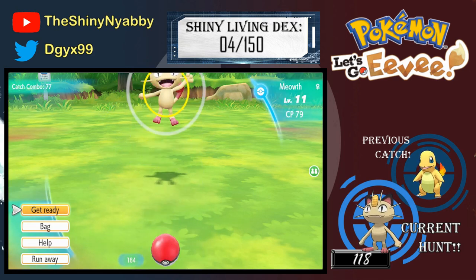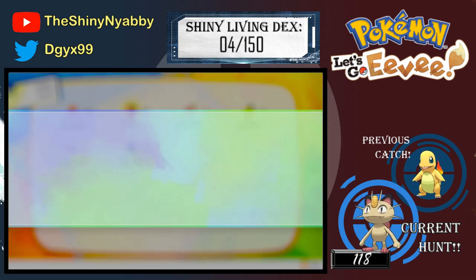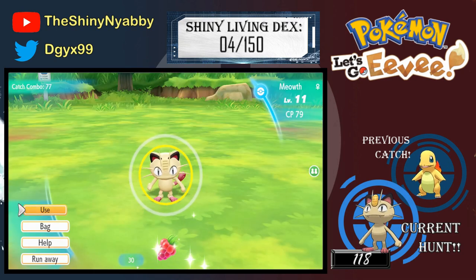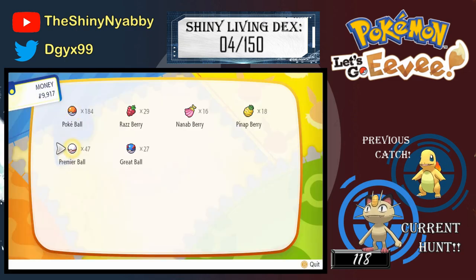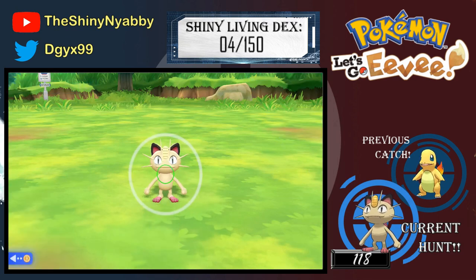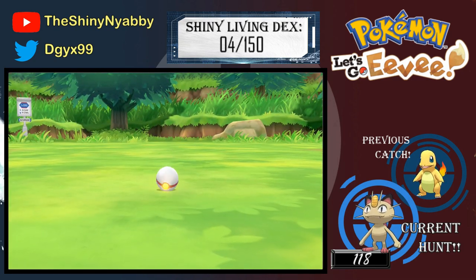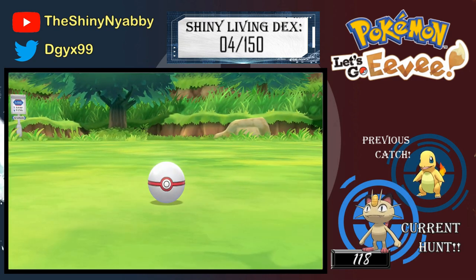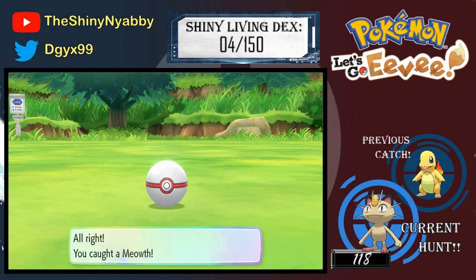Alright, now I'm gonna catch this Meowth in a Premier Ball because it's white — it matches its skin tone. Alright, I'm gonna raspberry it, now Premier Ball. Alright, let's do this. Excellent roll, perfect, perfect. Alright, I think we got it — yes! Shiny freaking Meowth, let's freaking go!